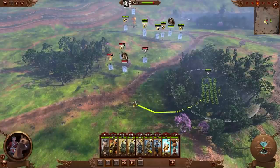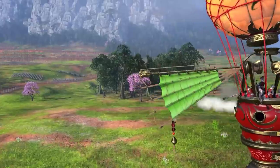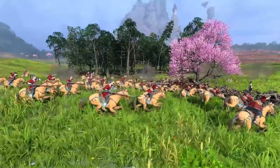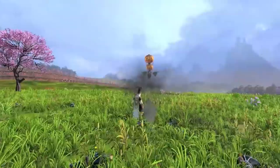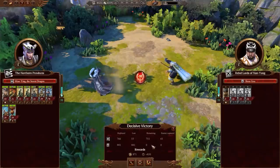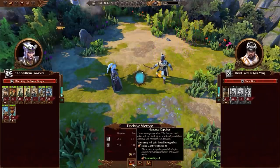Some quick flanking puts us at an immediate advantage and sandwiches the Rebels between our cavalry and the bulk of our forces. Thanks to our Sky Junk and superior ranged capabilities, the Rebels are easily dispatched and subsequently executed.